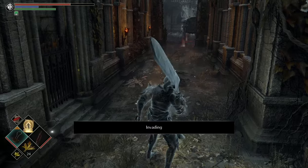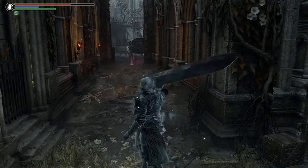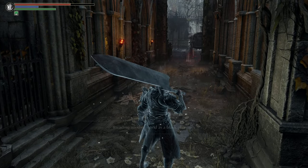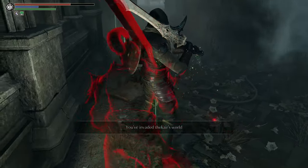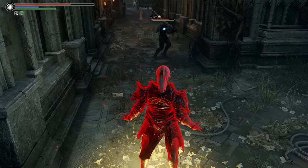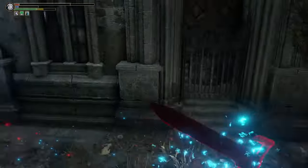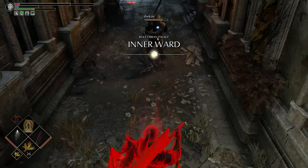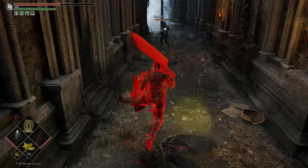Oh, instant invasion — that's a good sign right away at level 90. Maybe there's just a lot more people with PS5s than I think. Where do you find the beast talisman to cast it? There are two different places you can get it. Oh, it has knockback — I didn't know that! Okay, relax. Boing — okay, I didn't know it had knockback, that's actually hilarious.